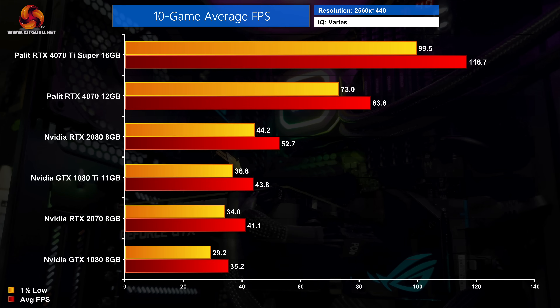Looking at the 10-game average results, the Palette RTX 4070 delivered 84 FPS on average across all 10 games, making it twice as fast as the RTX 2070 and just under that compared to the GTX 1080 Ti. The RTX 4070 Ti Super hit 117 FPS, making it well over twice as fast as the RTX 2080 with a 2.2 times multiplier.